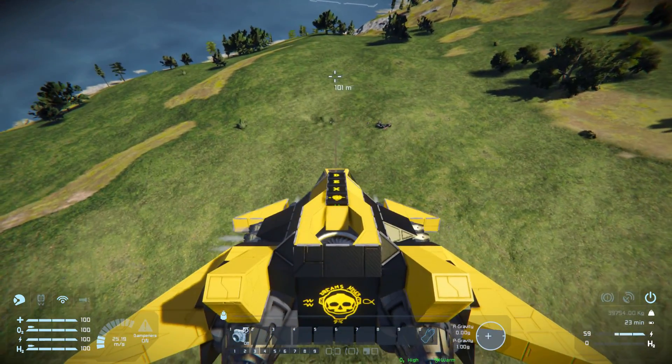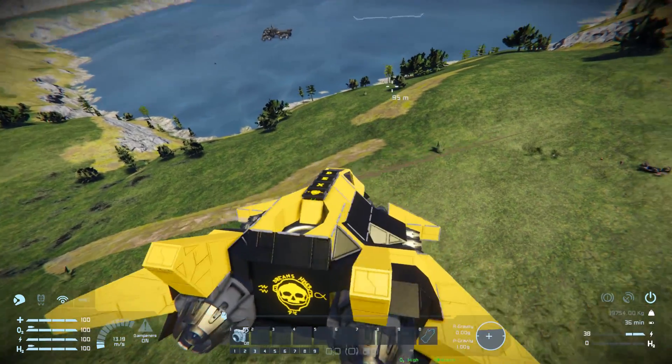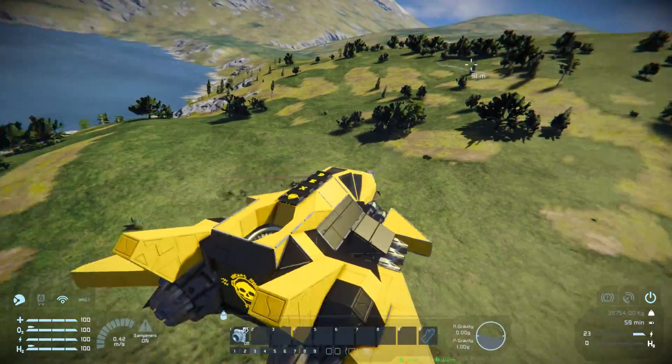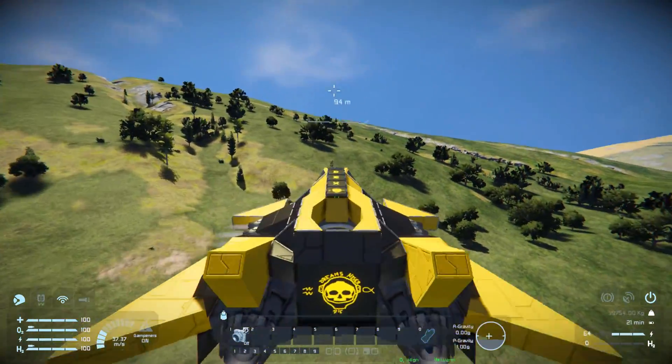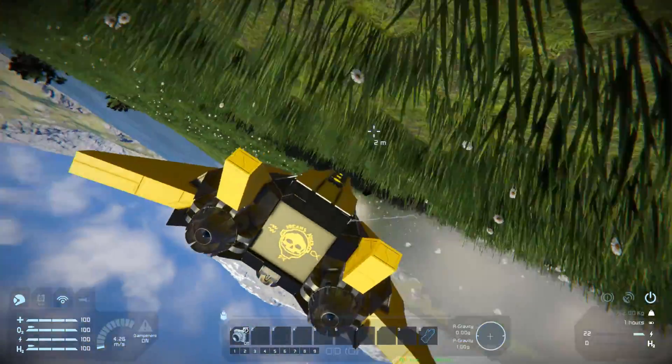Just for a little test, we can clip ourselves to the ground. So if you're ever worried about your ship wandering off by itself, you can always harpoon it to your base and there's no way for it to escape - it'll just get pinged down and eventually slam into the ground.